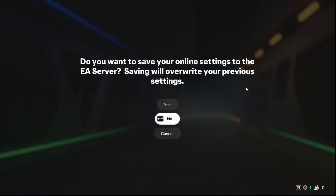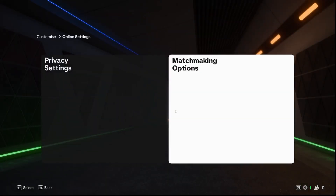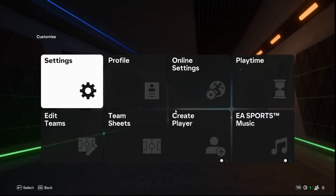Then click on escape, then click on yes, ok, and then click on escape to exit.